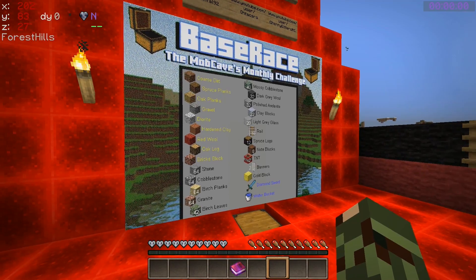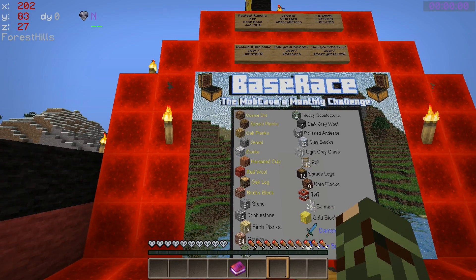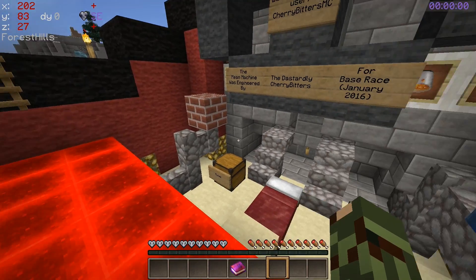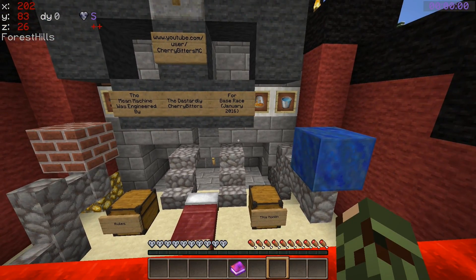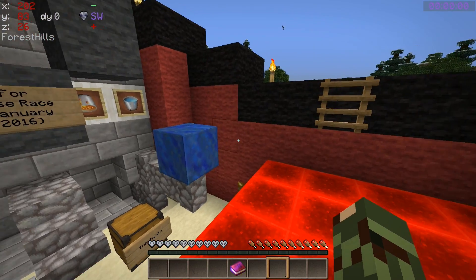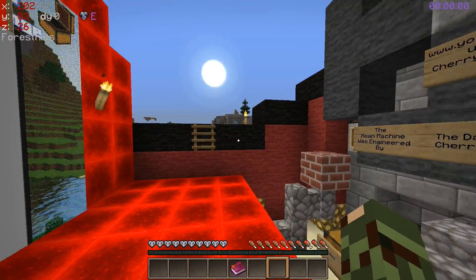Right, hello! Here we are on the very first episode of the new Base Race for March. I'm inside the dastardly, the Mean Machine - Dick Dastardly and Muttley's car. Brilliant build by Cherry.